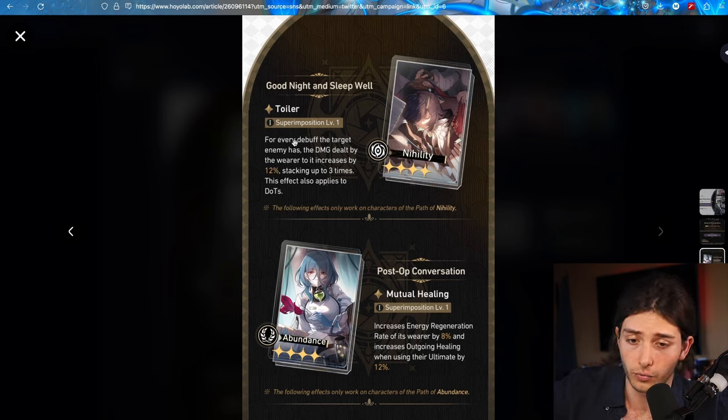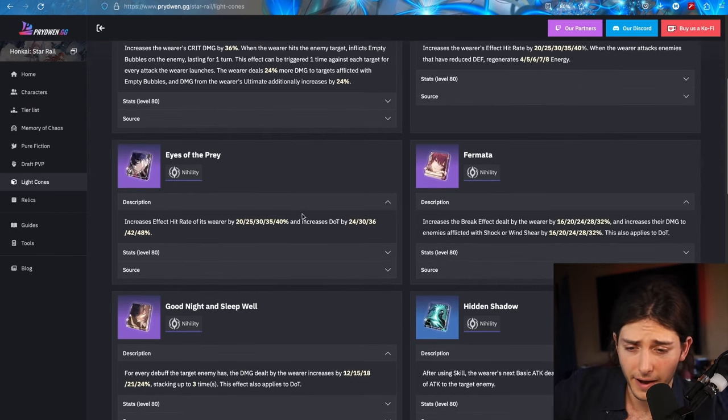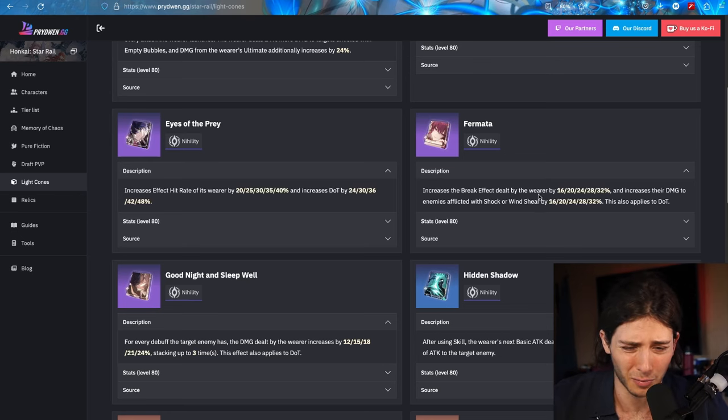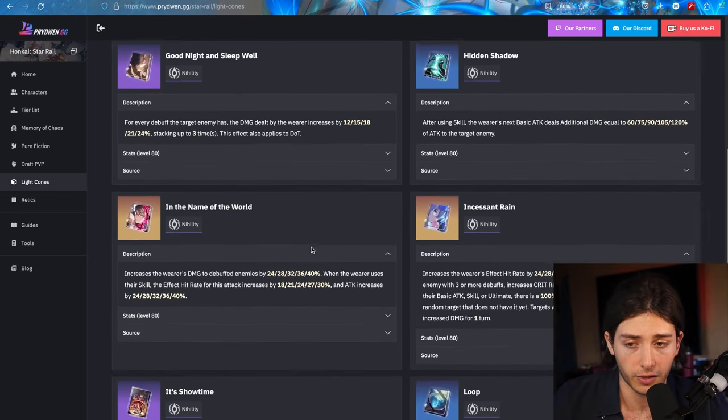Let's move on to other Light Cone options for Acheron. There are quite a few Nihility Light Cone options. Tutorial — don't put that on her. Eyes of the Prey — also not necessary for her whatsoever. For Mata, you're going to be dealing a little bit of extra damage with your Shocks if you break them, but if you're not, you're going to have to use Kafka, so this is probably also a skip. As for Goodnight and Sleep Well, that's going to be a wonderful option — probably her second best option.